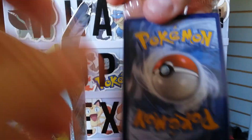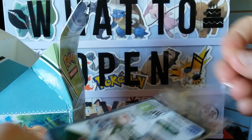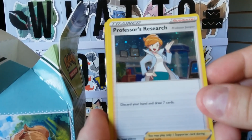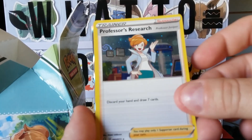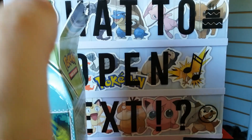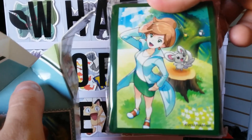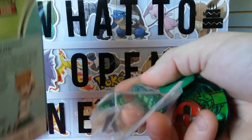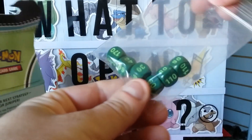In the next spot here we have our little cards — let's open that up and check out what's inside. We have Professor's Research, it's holographic. Another Professor's Research, oh my goodness. A Professor's Research. And another Professor's Research — look at that! And then we have our card sleeves, your poison and health condition markers with the professor on them, and here's your dice in a zip bag.